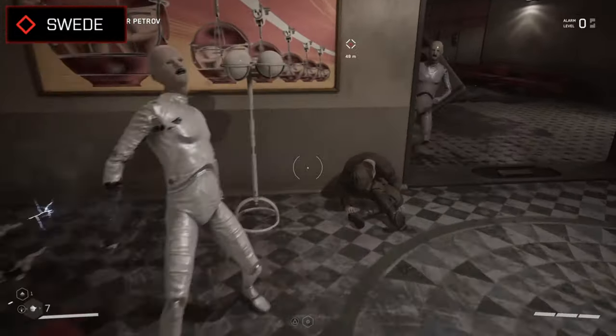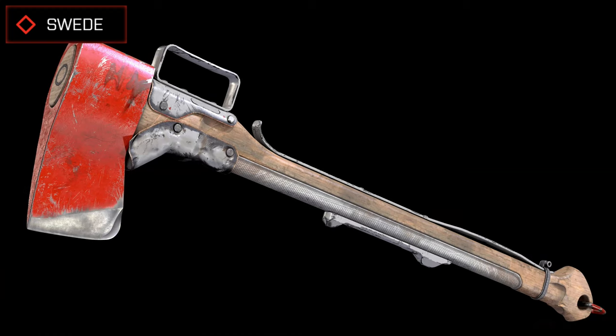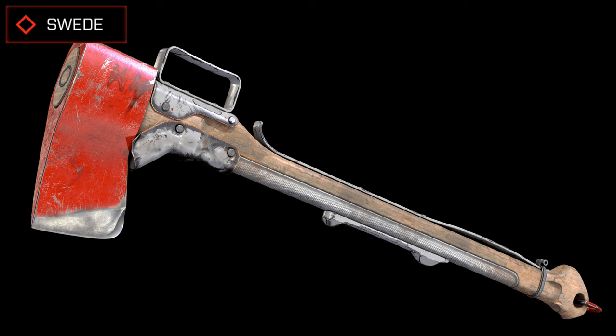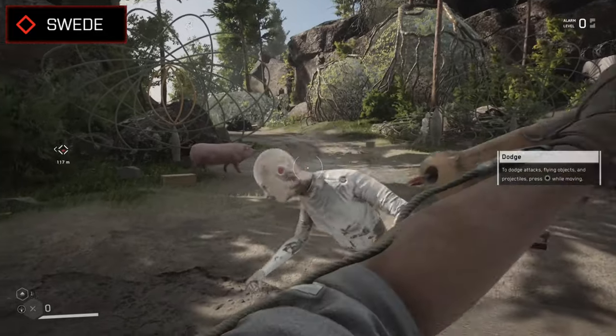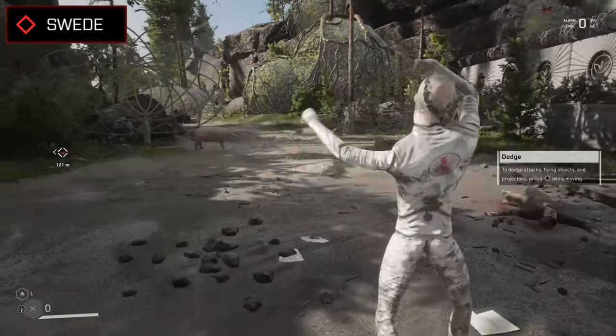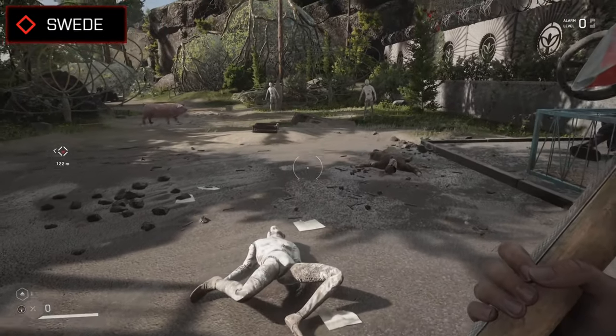The first weapon you'll be able to pick up and use is a bog standard fire axe called the Swede. Not exactly the fanciest thing in the world, but still a melee weapon with a decent amount of close range power. As far as these kind of weapons go in the game, the Swede is a fairly balanced one, able to hack and slash through robots and mutants up close using that sharp blade.